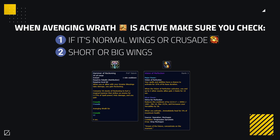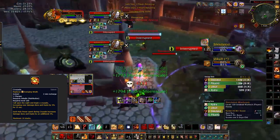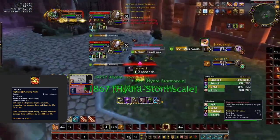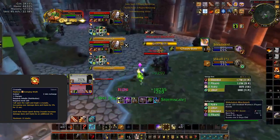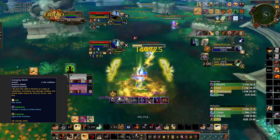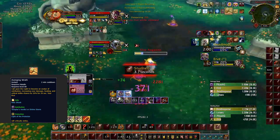One being if they are using regular wings or Crusade, the second being if they are using short wings or their big wings. Crusade takes a while to ramp up the damage, so you want to use defensive cooldowns when the cooldown is nearing its end or at 10 stacks of Crusade. You can also crowd control them during this so that they don't get the burst pressure off at max damage. If it's normal wings then there will be no stacks, meaning they will have crazy pressure instantly, so you can use defensive cooldowns early if need be in order to survive.